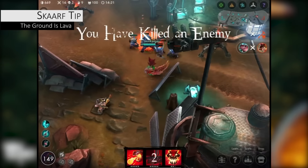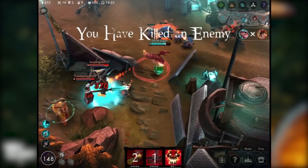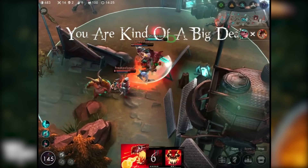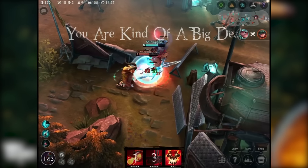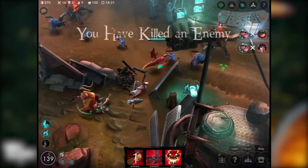Scarf is a long range hero, but sometimes maintaining your distance isn't always an option. In those cases, it might be best to stand on top of a burning Goop pool. If the enemy is melee, they will be forced to fight you while standing on the fire. The damage that they take will give you back life thanks to your Eve of Harvest, and potentially give you just enough to live through the teamfight.